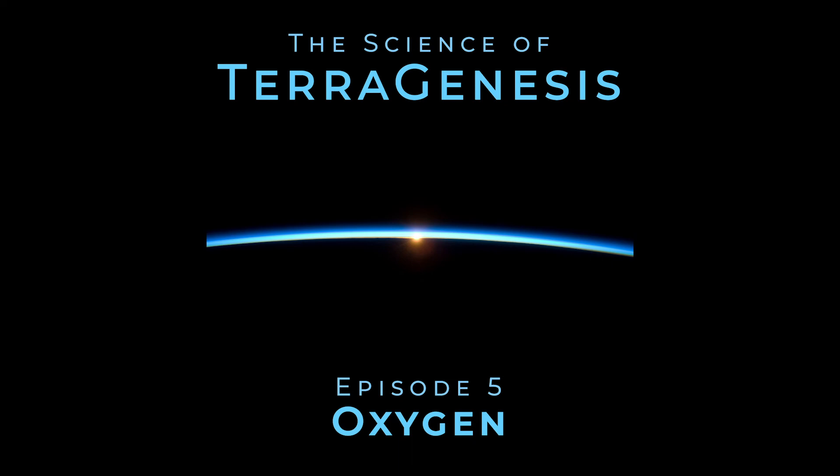Which brings us back to terraforming and the need to create oxygen-rich atmospheres for human settlement. Technically, so long as the temperature and air pressure are acceptable, humans could survive on a planet with simple oxygen masks — but that would be no way to live. So any terraforming effort necessarily involves striking the right mix of oxygen and inert gases to be breathable by humans, animals, plants, and all the other species we plan to bring with us. Among the atmospheres of our solar system, Earth is the only one with significant O2 levels — again, we have our native cyanobacteria to thank for that. Mars and Venus both have atmospheres dominated by carbon dioxide, which, while poisonous to humans as is, does have the potential to be efficiently converted into O2 through photosynthesis.